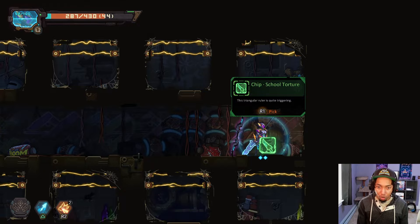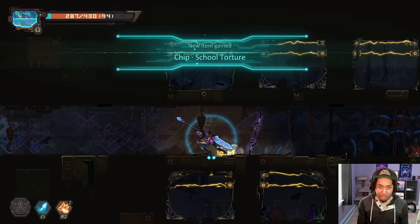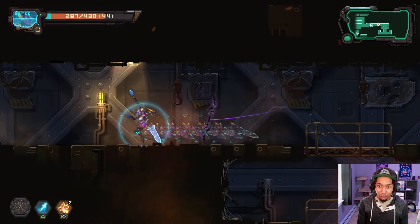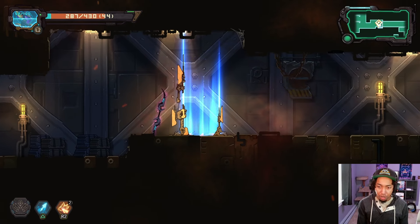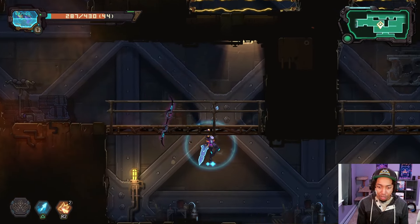A triangular ruler is quite triggering. As I said, a lot of the weapons are just trash getting recycled. This is a literal spear I'm using, but I think this is probably one of the few actual weapons, compared to everything else being thrown together by the NPC Niko, who is our blacksmith back at the main hub. Let's keep it going — we have a little bit more to explore before we get to our first boss.